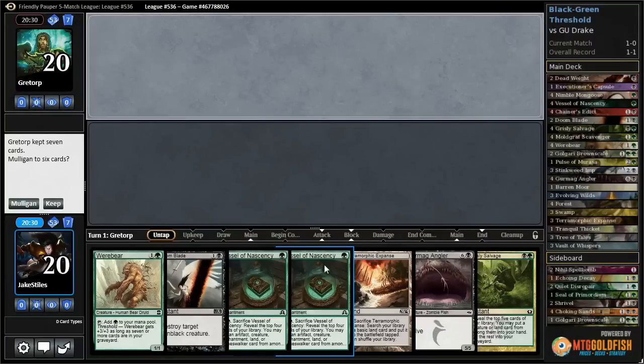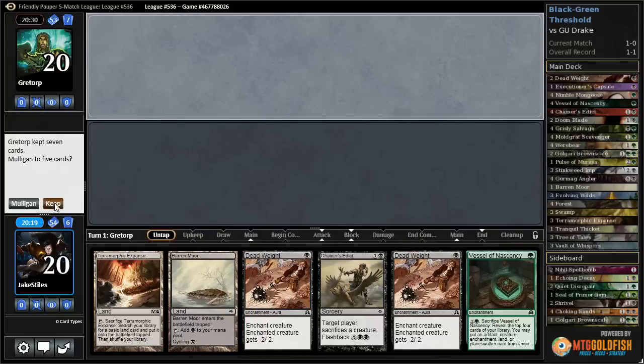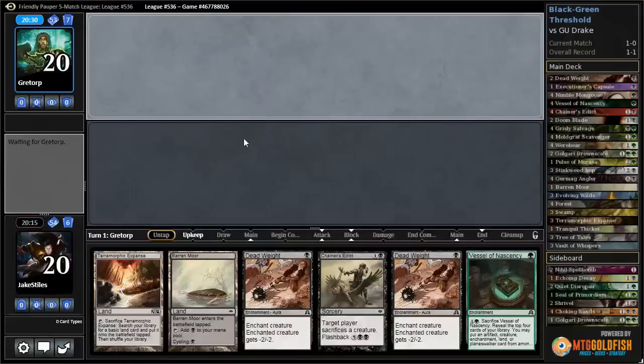We have a one-lander. And these Vessels are pretty bad in a one-lander because they take forever to get going. One removal spell, so I think I'm going to mulligan. Look for some sideboard cards. I'm going to keep this. Nighthaze Spelleater - I'm not sure how good that's going to be, but I'm going to try it out. Put it on top.